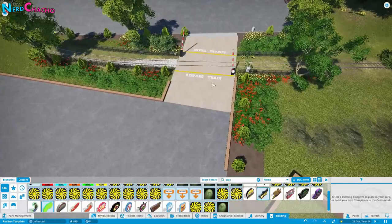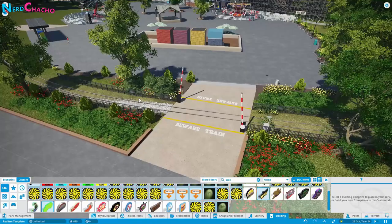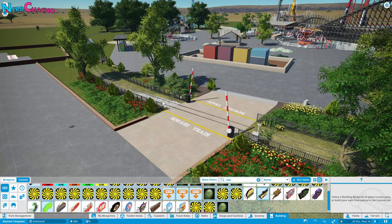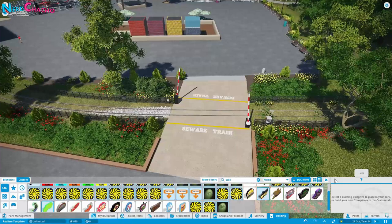There are loads of other TMT items you can use but you are limited in what you can do — there's only so much you can do with a railway before running out of ideas. This is the sort of thing you can do to bring it up. You could put gravel all the way along or have it filtering in and out — it's just as realistic either way, depending on the budget of your park.